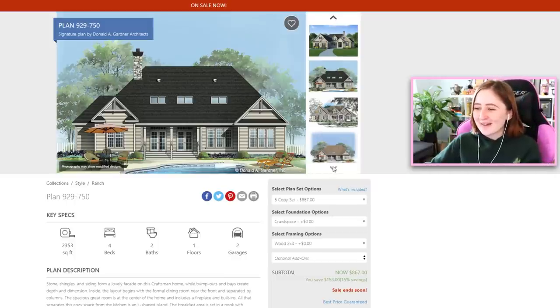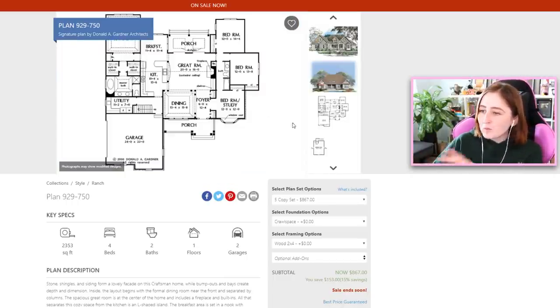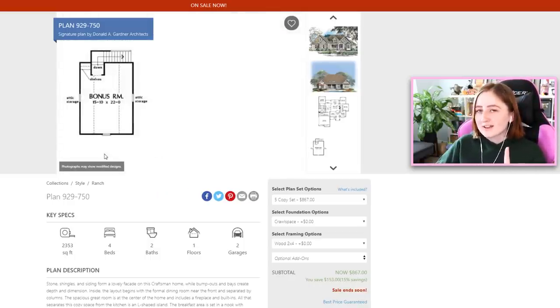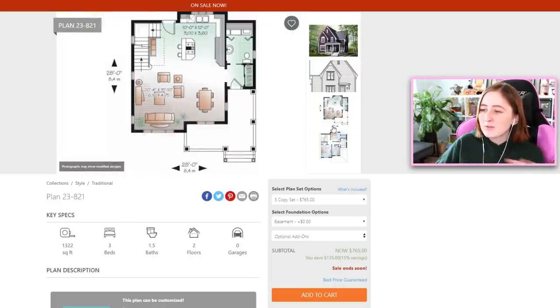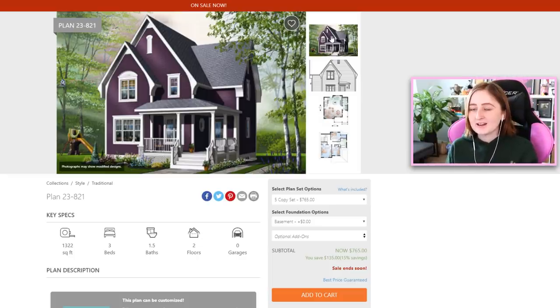It just looks so weird. This kind of thing happens in real life all the time — the sides and the backs of houses are oftentimes very ugly. The house itself is pretty big, it's nice, all one story with a little bonus room upstairs. But I found one that I think is better. It's purple. The image quality is terrible, it's a very small photo, but look how pretty this house is — only three bedrooms, one and a half bathrooms, but it's so cute. I think this is more doable in The Sims, the kind of scale we can recreate.